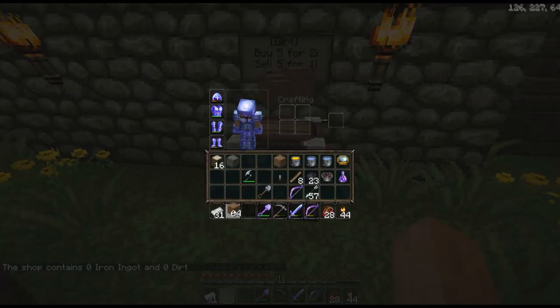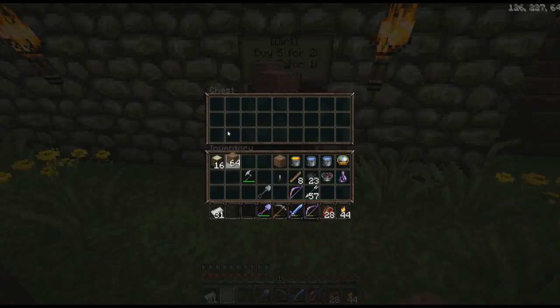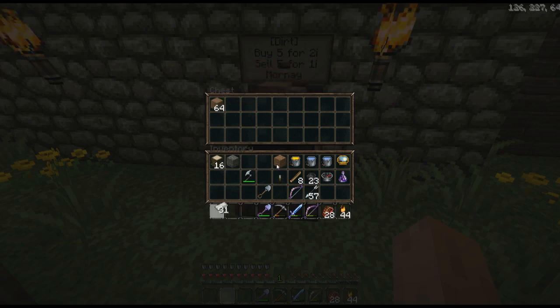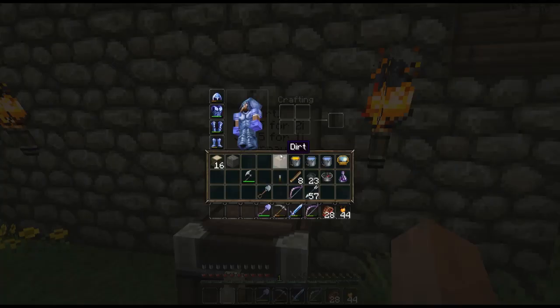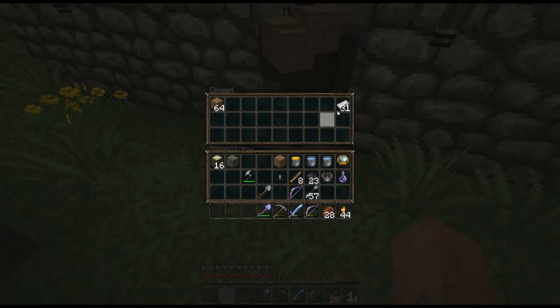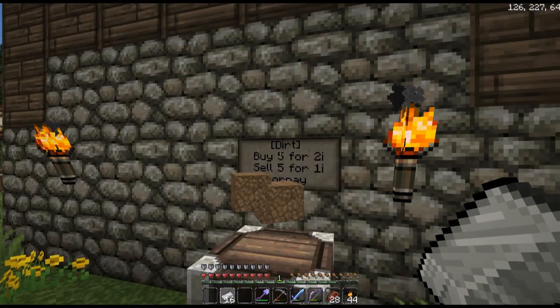So what you do is put some dirt in your chest as your stock, and put some iron ingots in as your currency. If you want to buy stuff off people, you obviously need to have some iron ingots to give them in return.